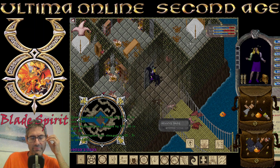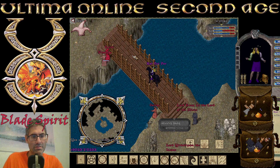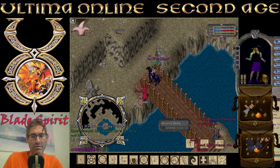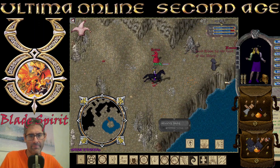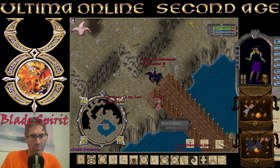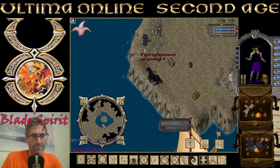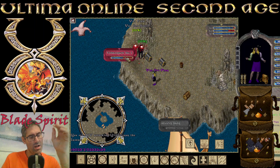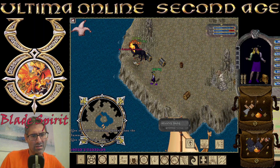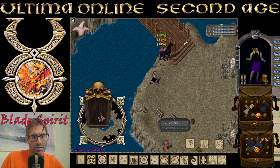Then we have another spot, which is this Spice Island, where we only have one mage here, I guess. Somebody definitely here — hold on. Sorry, that was my wife on the phone. Here you only have one mage — actually two. Why two? That's very strange. Let's get rid of these guys.